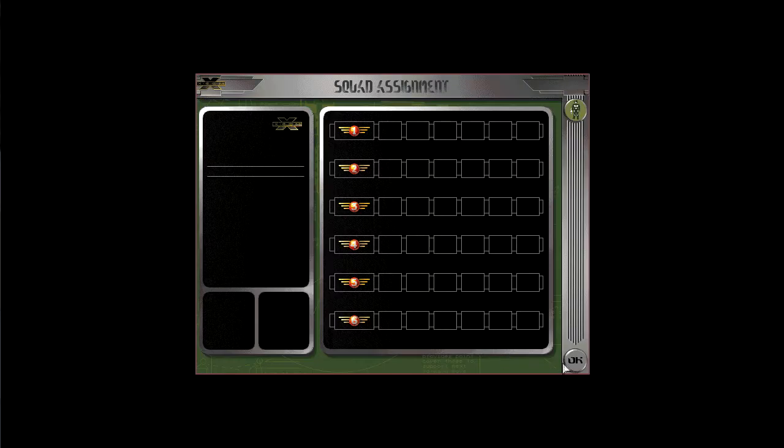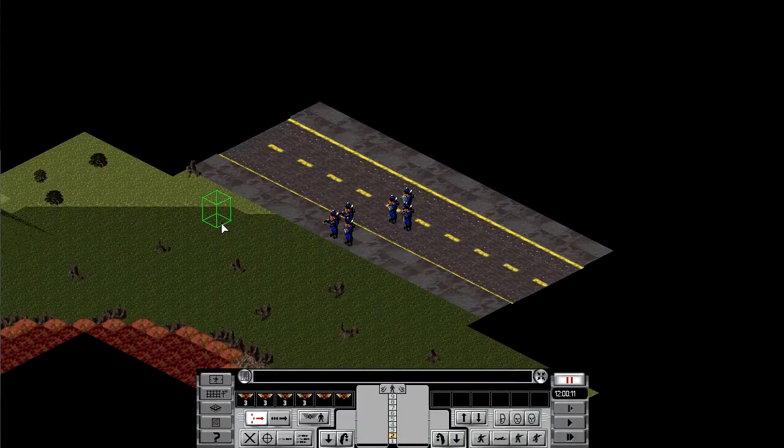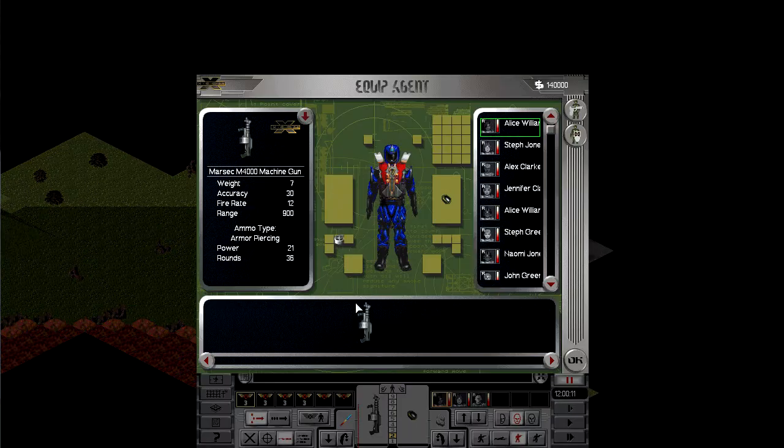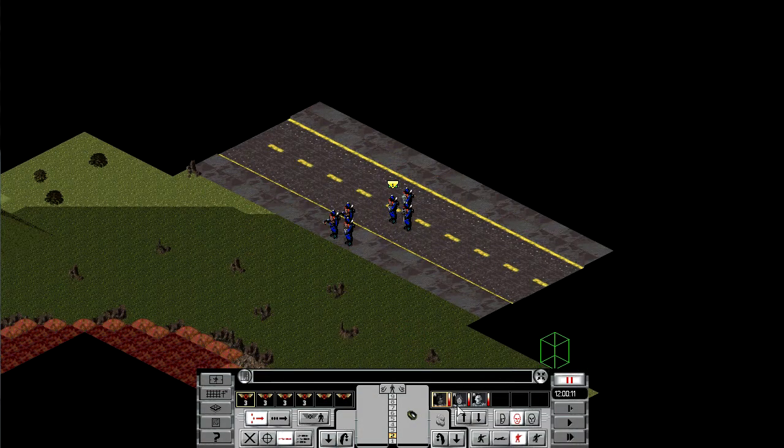And the same thing in the battlescape — so this person can put down the minigun, and then this person can pick it up. So here she is.